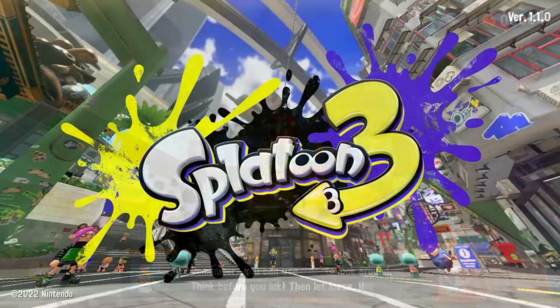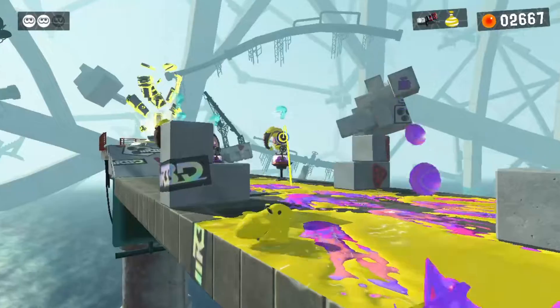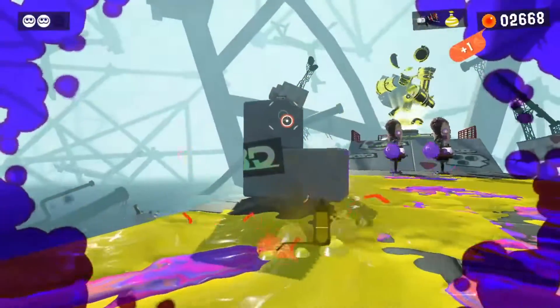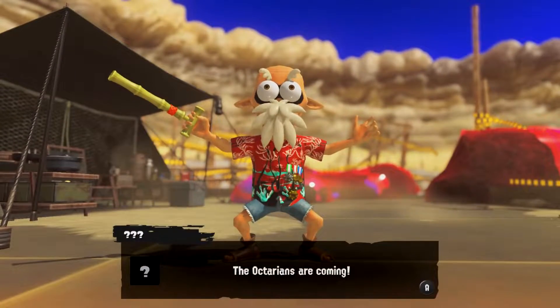In Splatoon 3 you play as a cephalopod that is able to transform into a humanoid form and wield a range of ink-spewing weapons. Depending on your choice you'll play as either an Inkling or Octoling. After a brief tutorial you're able to dive right into the multiplayer or try out the single player mode.